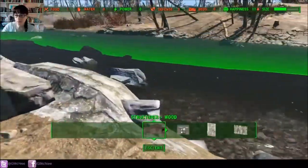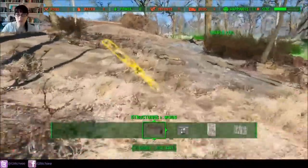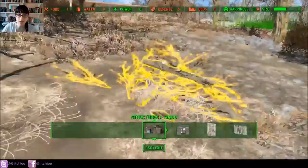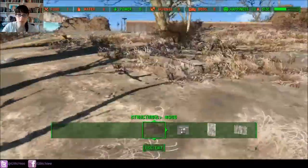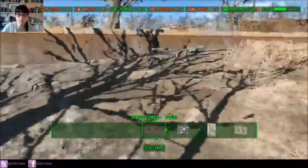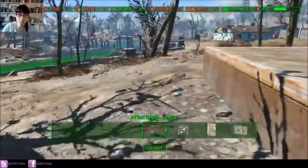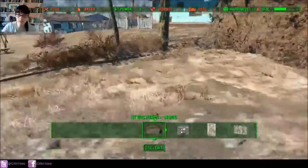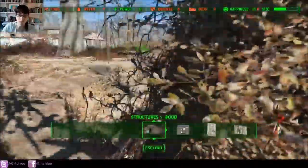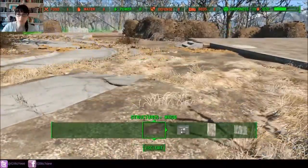Beware that you do get radiation when you are in deep water. There is a perk called Aqua Girl — or Aqua Boy if you're playing a male character — that allows you to swim through deep water without any sort of radiation, which is totally awesome. As you can see, you do get quite a bit of radiation from being in the deeper water.